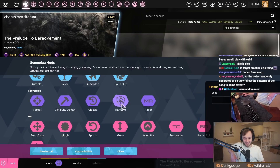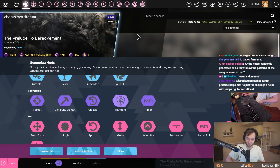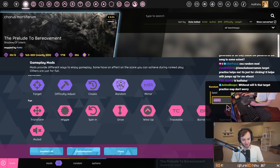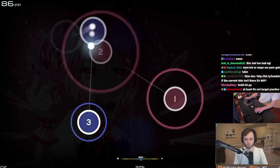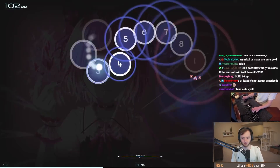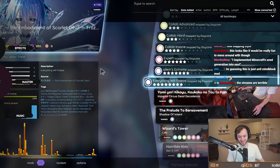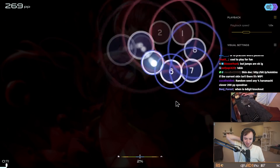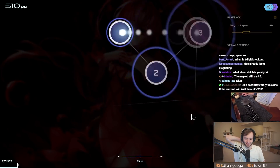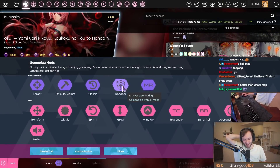Random—there's not really much to look at. You can set a seed for random. It just randomizes the notes of the map, but the distance between everything stays together—sliders are still sliders, circles are still circles. If you and your friends want to play on the same randomized map, you can remember the seed. It's kind of cool, kind of like anti-mind block. But any stream map is going to be really weird—it makes the stream shapes hard to read.